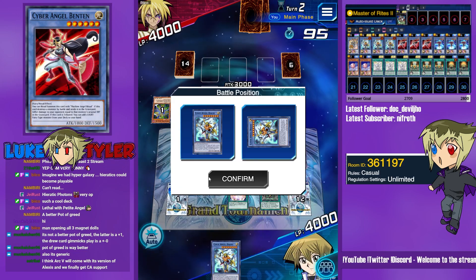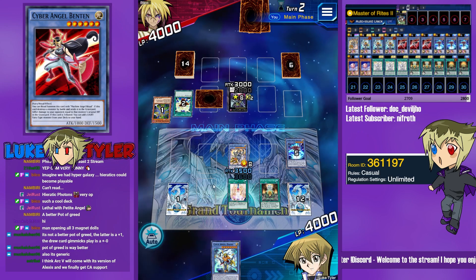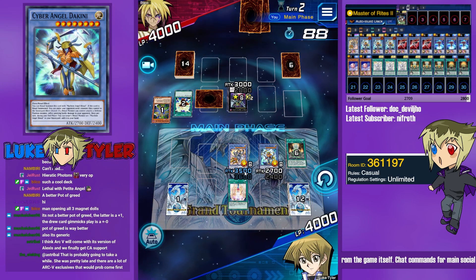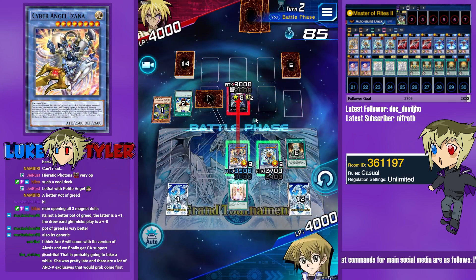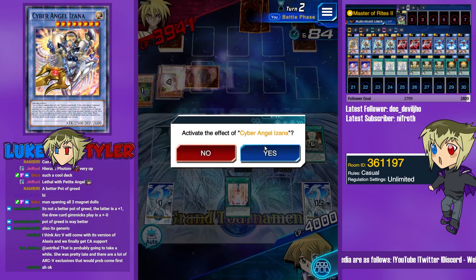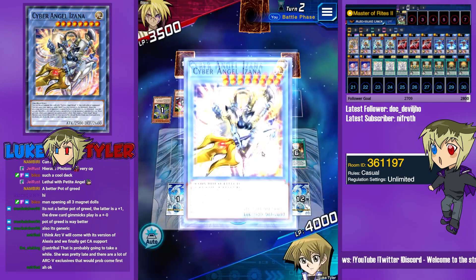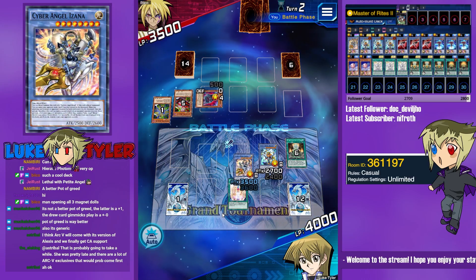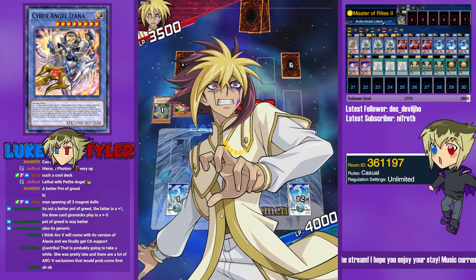Tributing for Dakini, but no effect of Dakini because we want to attack twice here. It's going to attack twice if they have at least 2 monsters. We attack the Number 40, then attack again — it also does piercing as well. No defense. Lethal. GG.